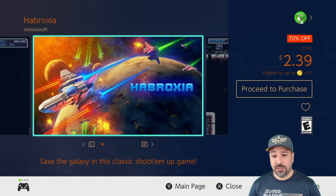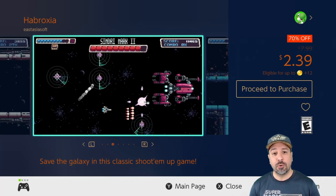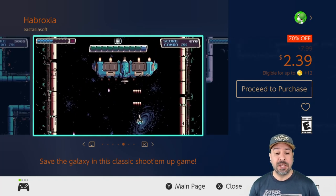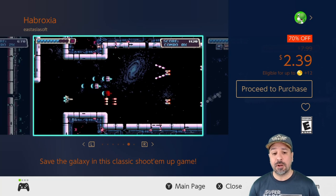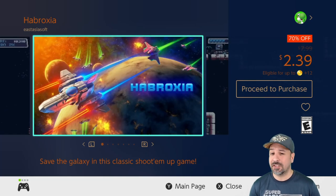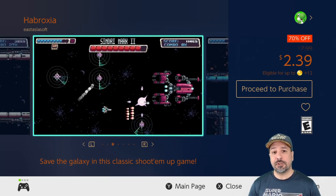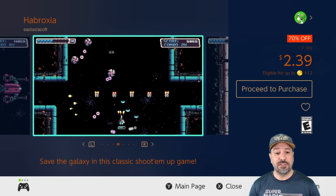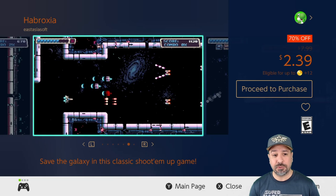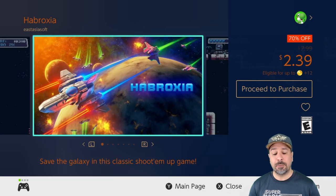Next at $2.39 because it is 70% off is Hybroxia, one of the really good space type shooters on Nintendo Switch. The controls are amazing, it offers branching paths meaning each playthrough won't be the same experience, and on top of that it offers a persistent upgrade system which really modernizes the gameplay. At only $2.39, Hybroxia is once again some amazing value.